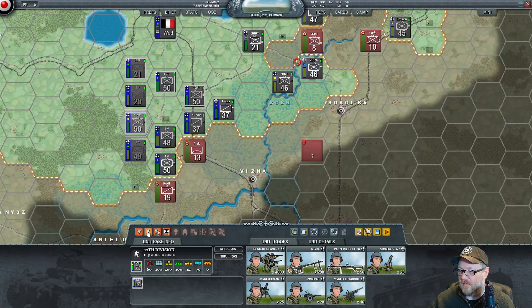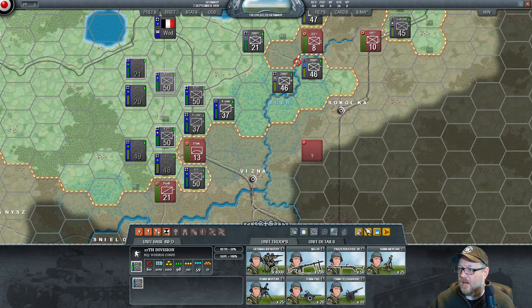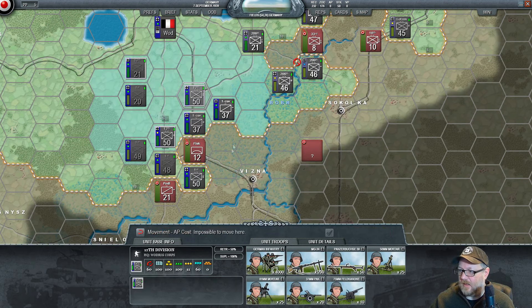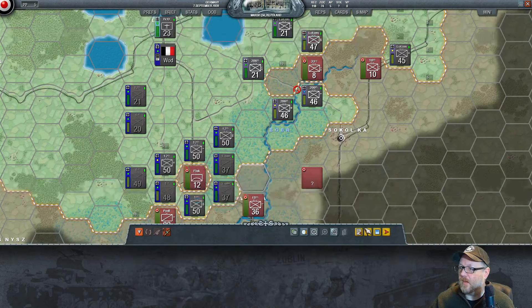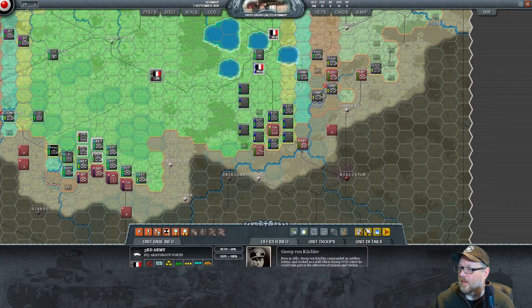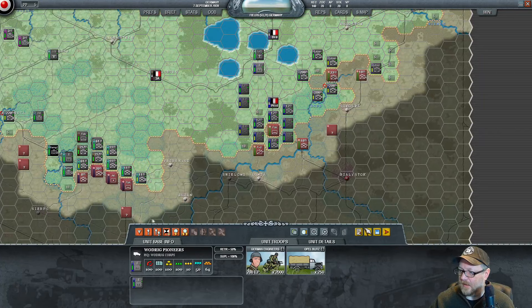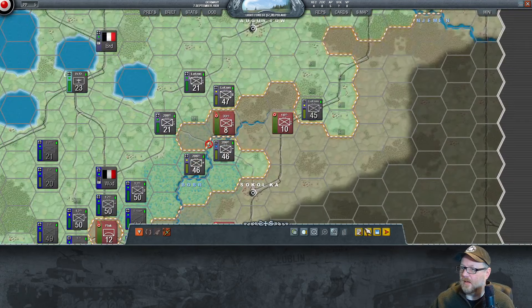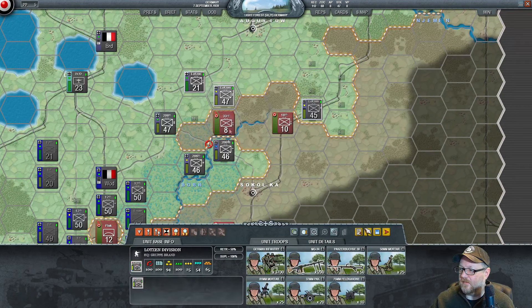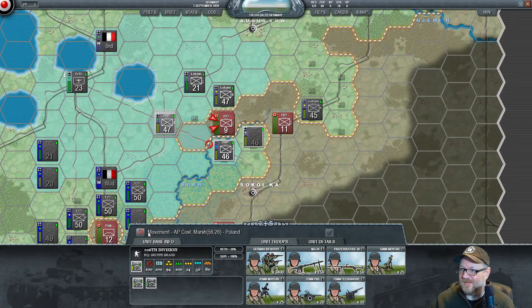We're going to continue to work on surrounding this. We can get it because we have cavalry — and there they go. Get on this railroad here. Perfectly safe. Looks good to me. And I'd say this is in trouble, wouldn't you?